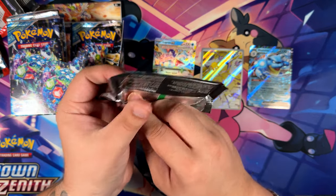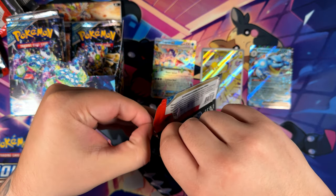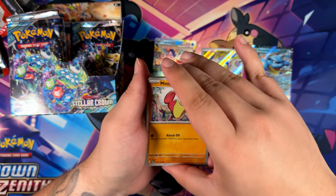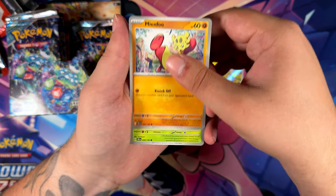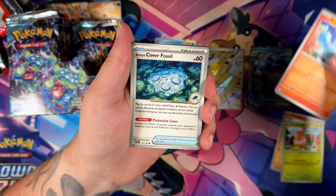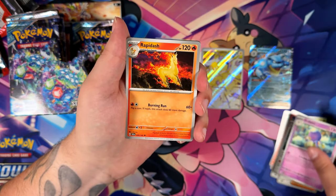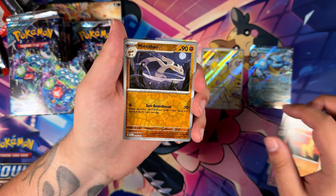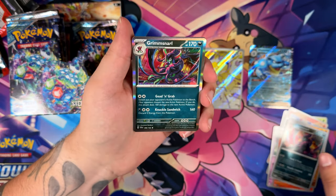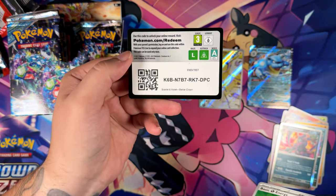I do also have to say thank you to Crystal Collects — she shouted me out in her last video. If you haven't seen that one, go check it out. She also opened a Paradise Dracona booster box and I think she got way luckier than I did. She hit an Ultra Rare and a Super Rare, so definitely a little bit luckier than I was with my opening. Grim Snarl — and Grim Snarl again. Okay, didn't know that could happen.